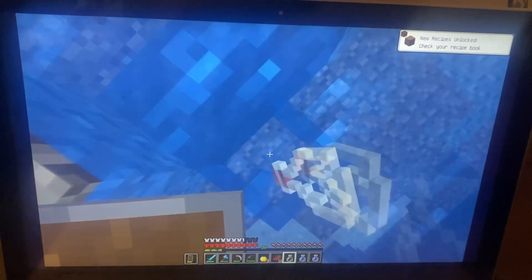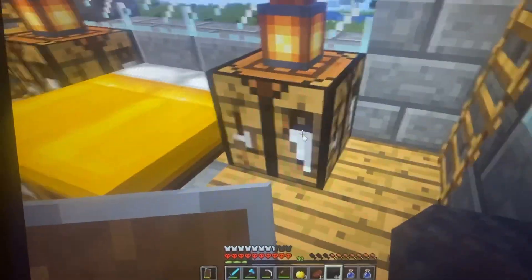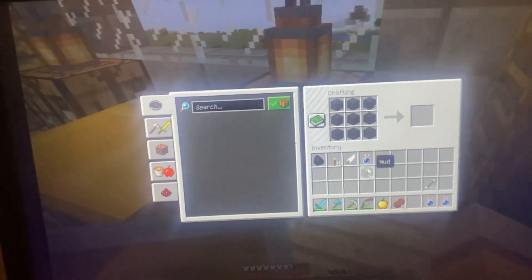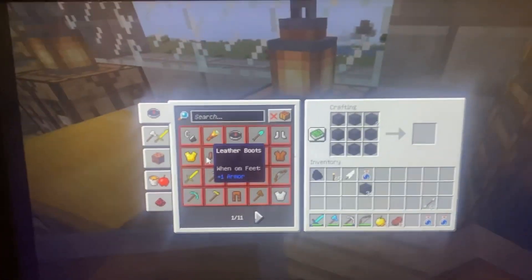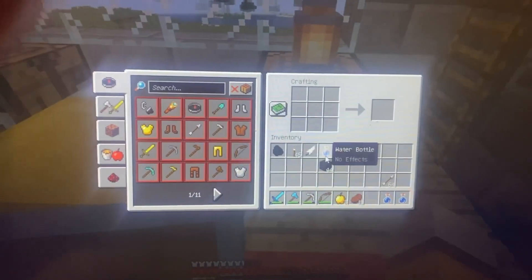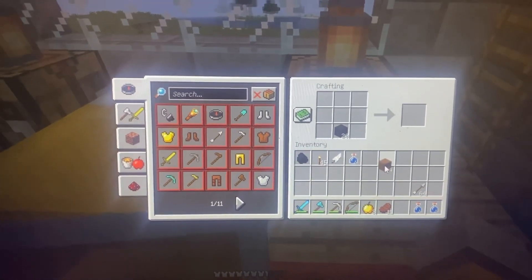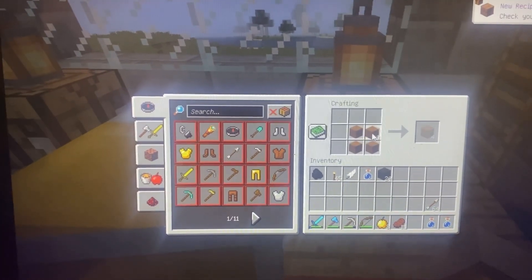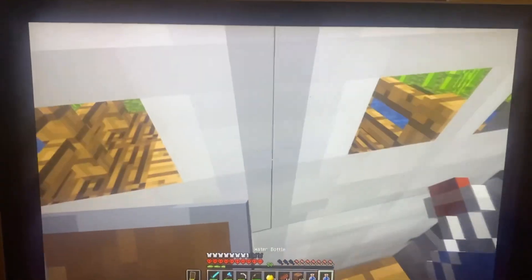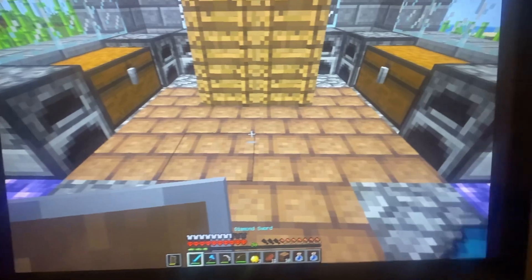It looks pretty cool. I might use this for a build later. I've brought home 44 pieces of mud so let's see what I can craft. Apparently you need wheat to make packed mud. And then... it makes mud bricks — that's interesting! So I've replaced the first floor with mud bricks and let's see how it looks. Looks pretty good. I think I like this better than the regular wood — I'll keep it.